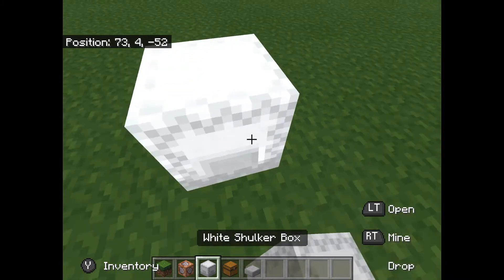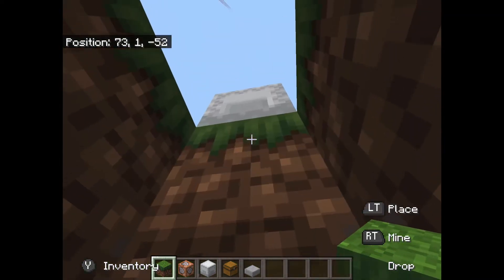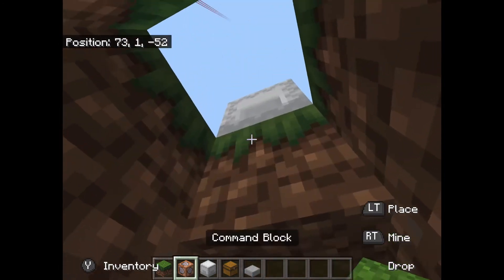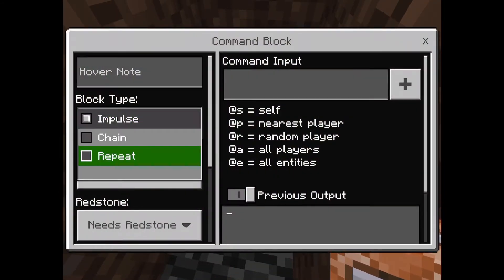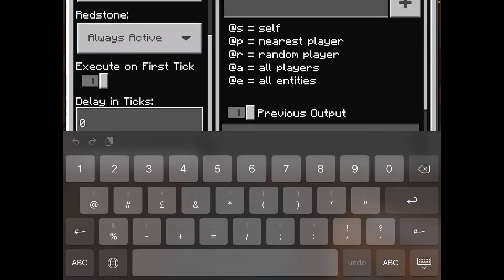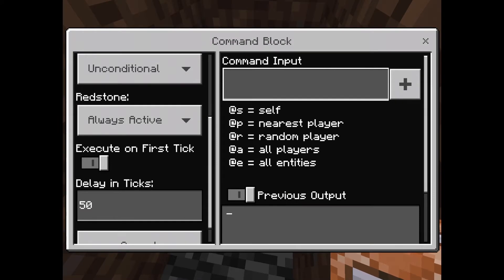Place a shulker box there for reference and dig one, two, three blocks down — so you have the shulker box, then one block below, two blocks below — break that, then break the block just below that. In that bottom block we're going to place a command block. In the settings, set block type to Repeat, Needs Redstone to Always Active, and set the delay in ticks — I recommend above 40 since below 40 can sometimes not work well. I'll go for 50, which is what I used in my example.